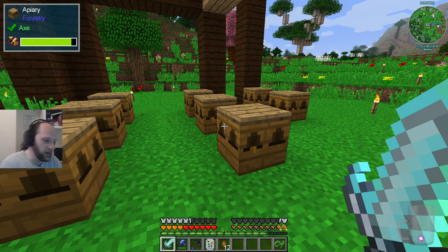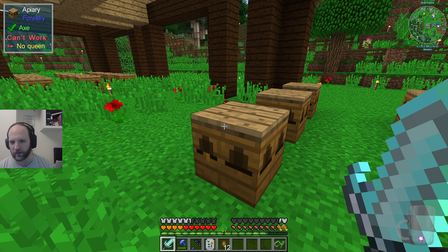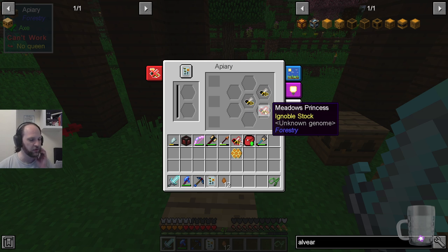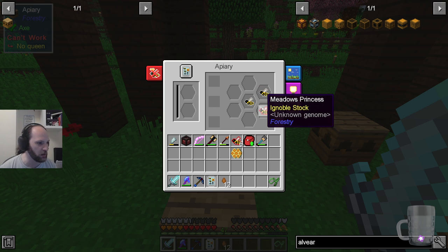I wasn't making that. I was making these — individual bee boxes. So over here I've just got the very boring sort of common bees that you find, one of which is literally called common. I've been breeding them together and all you do is to take, say for example, a meadows and a common drone.